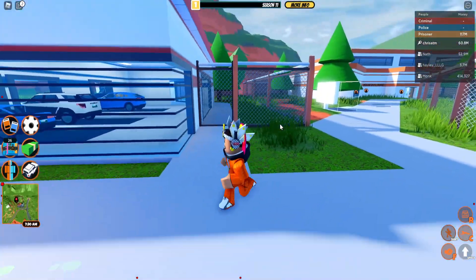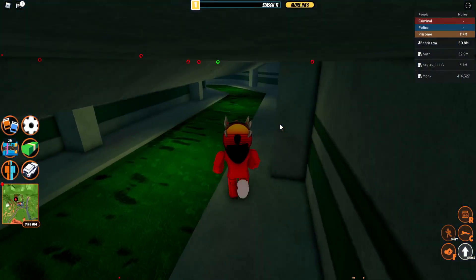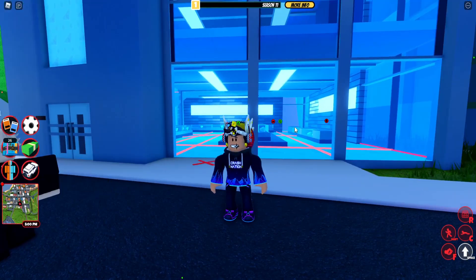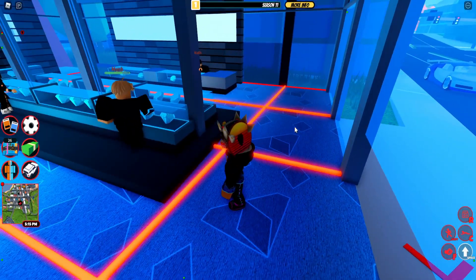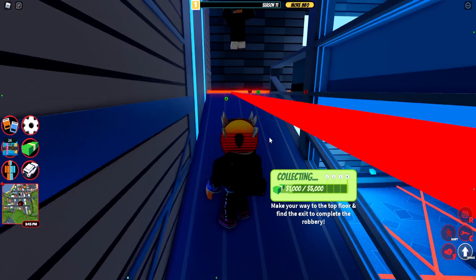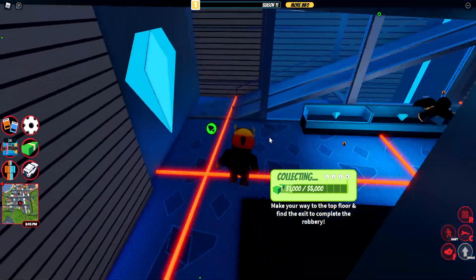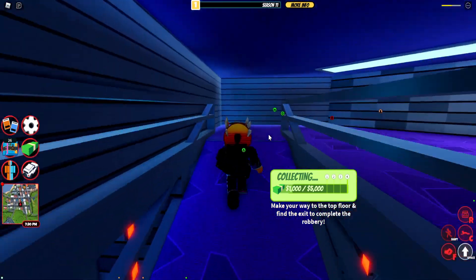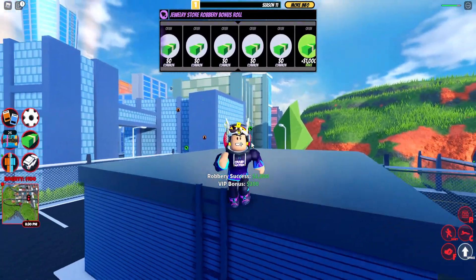In Jailbreak, the premise is that you're a prisoner who needs to escape and go rob things to make money. You break out of prison and rob places — one of those places is the jewelry store. You touch the red X, the glass opens up, you crawl inside and avoid the lasers because they hurt you. You punch the glass to get money, then escape multiple floors of lasers — some moving, some stationary — making your way up to the next floor. After surviving the J-store breakout, you turn your money in somewhere. We're going to program all of this into Roblox Studio.